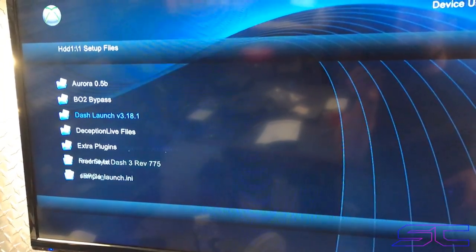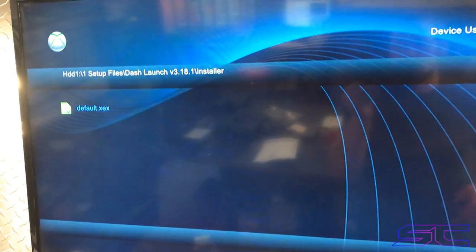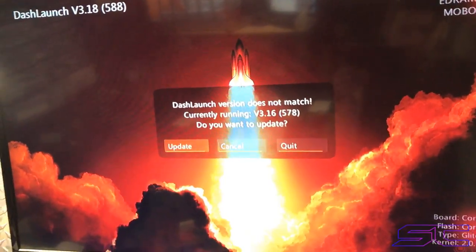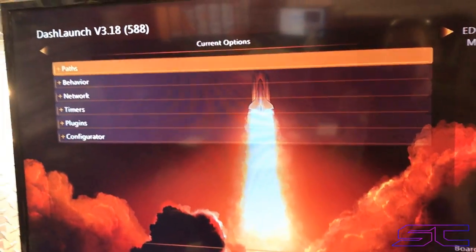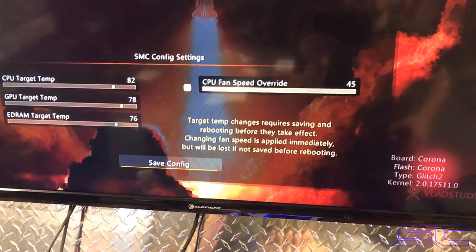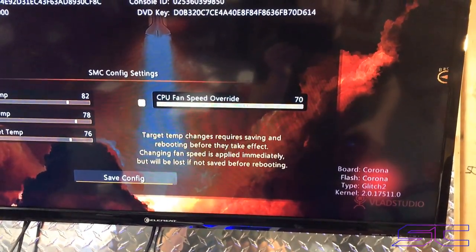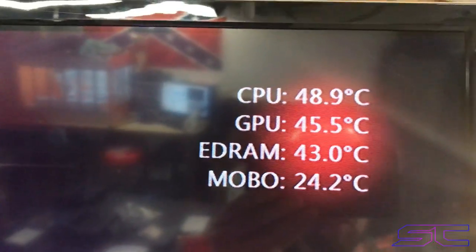It's got everything set up online. But he's got everything he needs. Turn his fan speed up. Corona, RGH2. Good simulators.